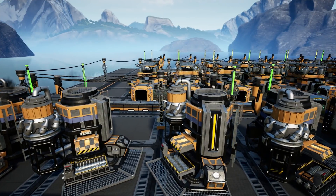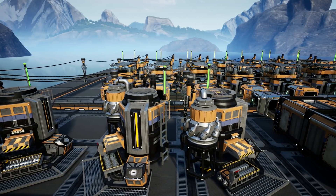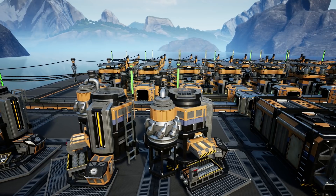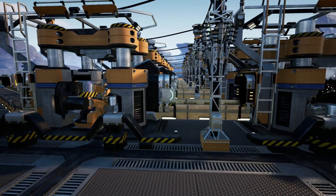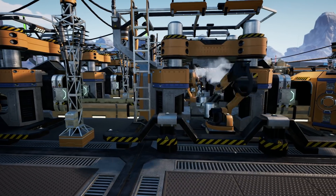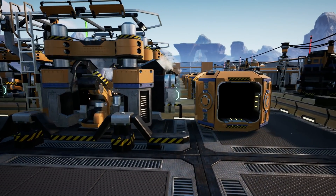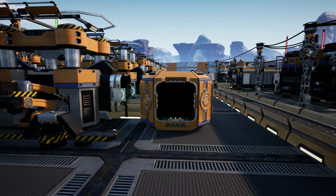Hello guys and girls. In today's guide we'll be setting up a sorter and bus to produce biomass, or even biofuel if you've unlocked it, for easy early game biomass generators. Generally I'd recommend rushing coal, but if not, this is the next best thing.